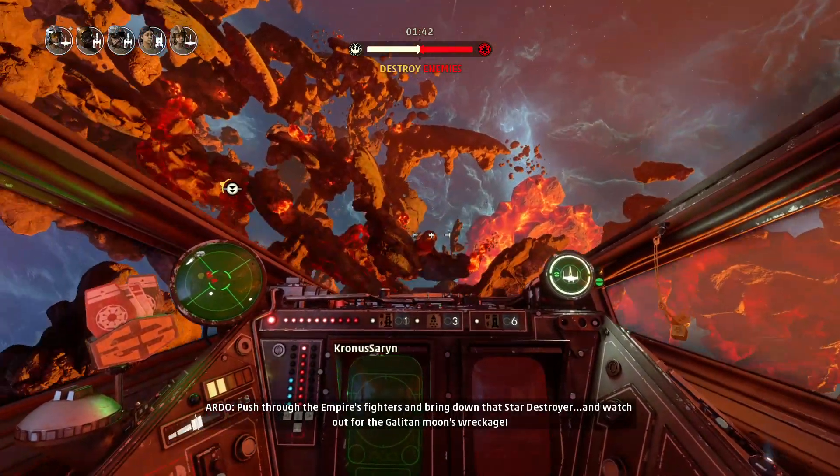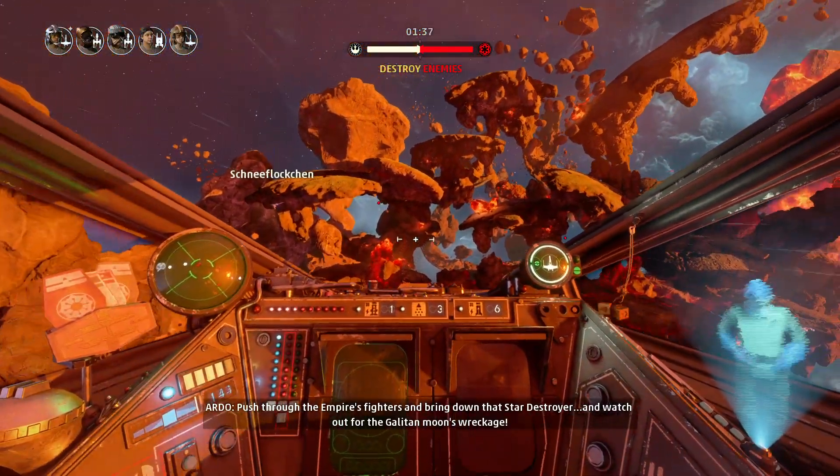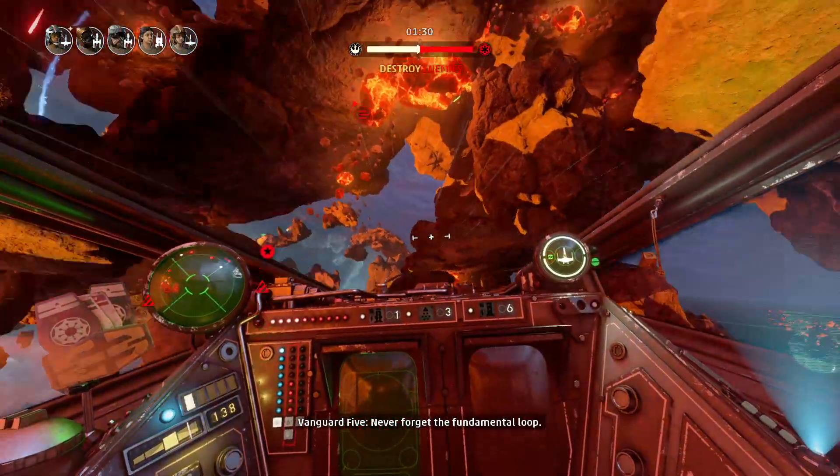Push through the Empire's fighters and bring down that Star Destroyer. Watch out for the Galantan Moon's wreckage. Assess, Align, Determine, Attack. Never forget the fundamental loop.